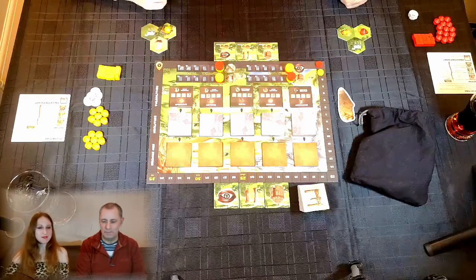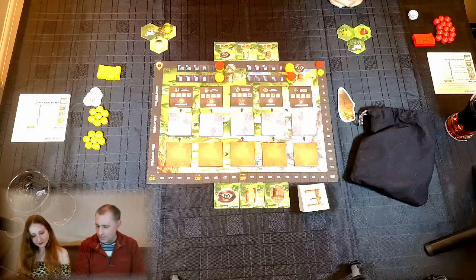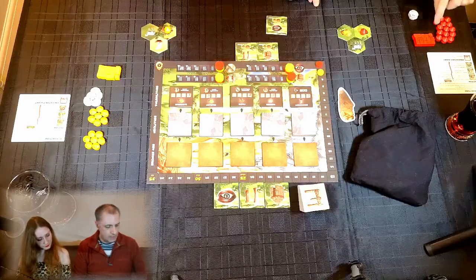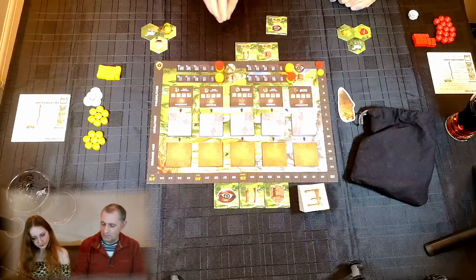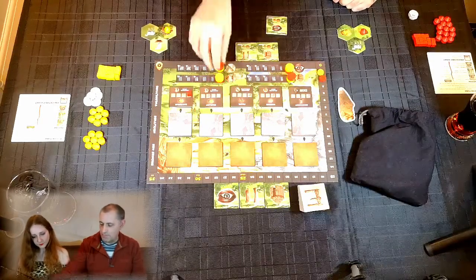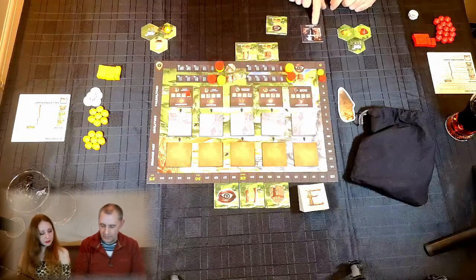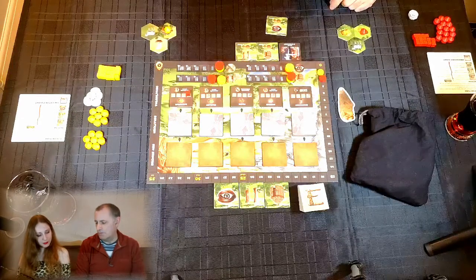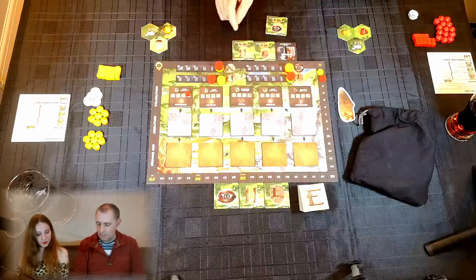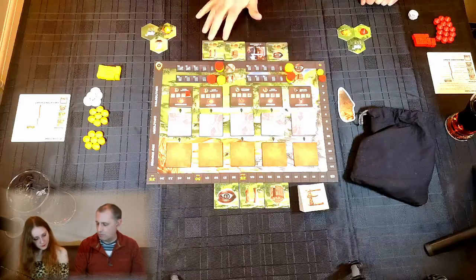Phil takes the first action — using the explore tile with invent on the bottom — and invents Bartering. He gets two victory points, advances his move track, and draws an event card. The event is Raiders: plus three victory points to the strongest player; if tied, both get three. He then places the tile at the end of the timeline and moves everything forward.